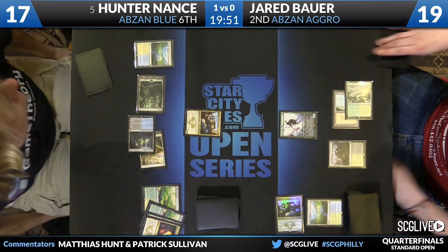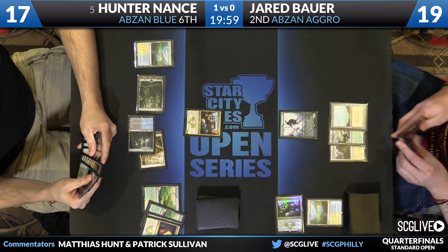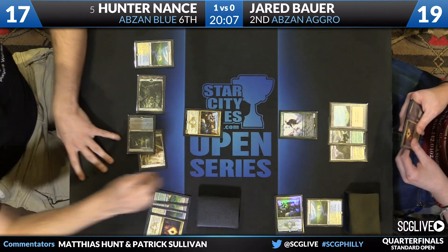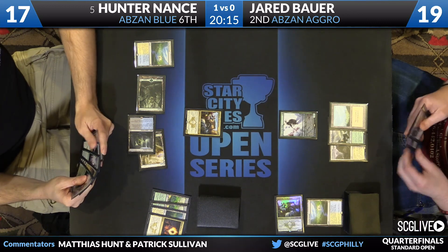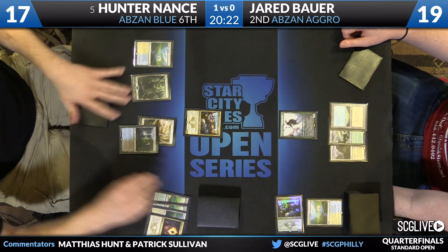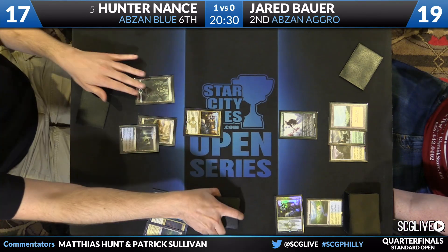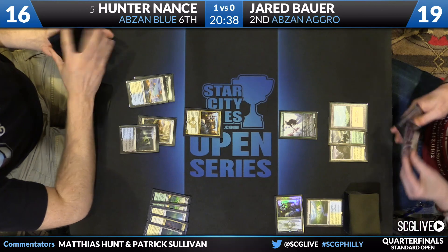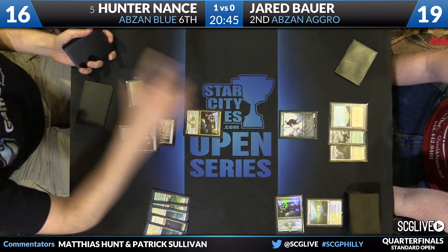Hunter, now that he got rid of Anafenza, will go for his own Anafenza. On the other side of the bracket, Matt Tumovic has won in three games, defeating Aaron Sorrells in Abzan Mirror, and is awaiting Hunter Nance or Jared Bauer in the finals. It's looking like it might be Hunter Nance — Jared on his turn has no choice but to pass with no play, no attack. If Nance has untapped land five, the coast is clear for a raided Wingmate Roc against what would be an empty board, a very commanding position.